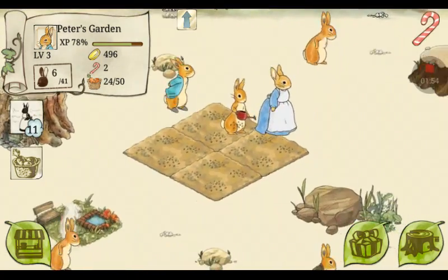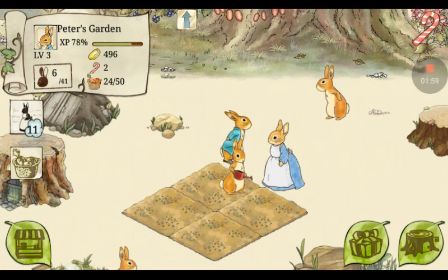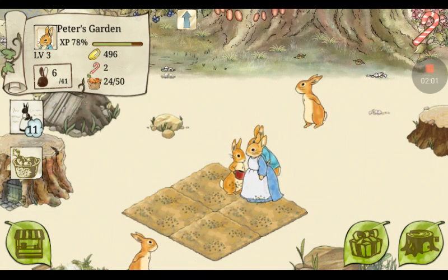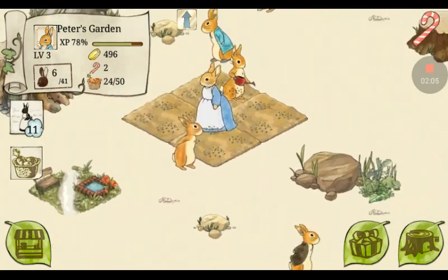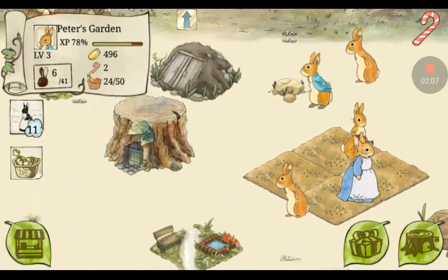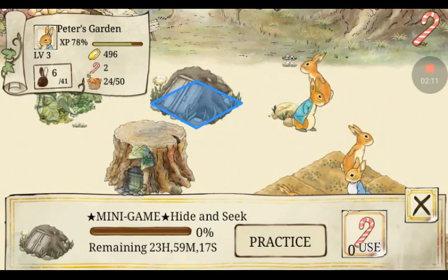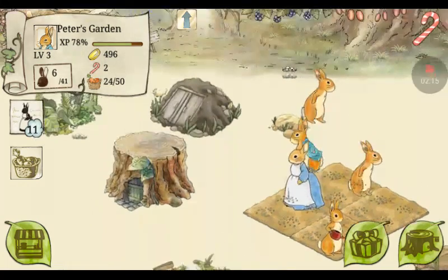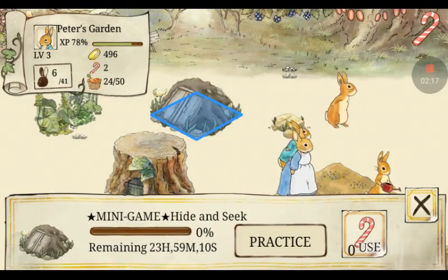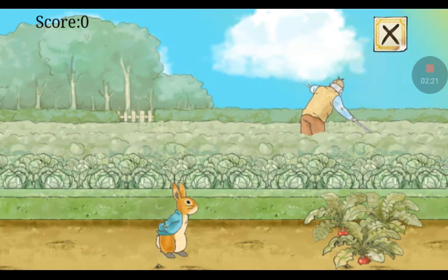Oh, did we just die? Okay. Yeah, that's what happened to Peter's dad — if you guys don't watch Peter Rabbit, Mr. McGregor caught him in his garden and put him in a pie. So let's start easy again.